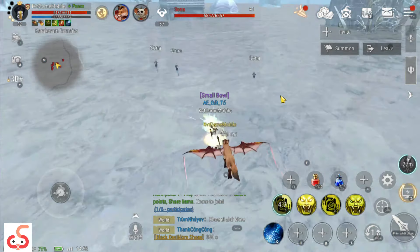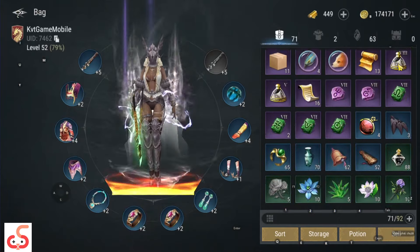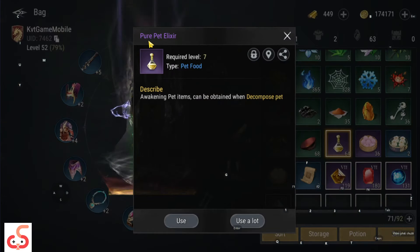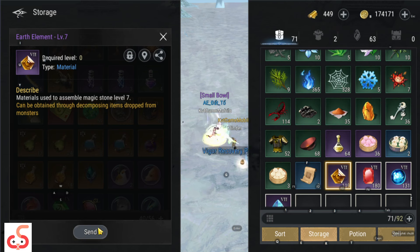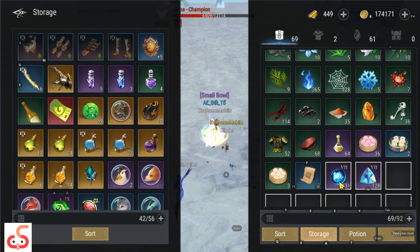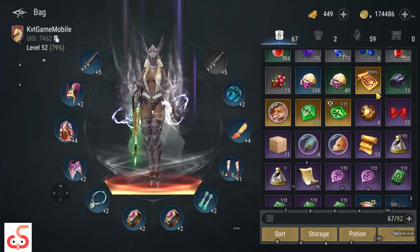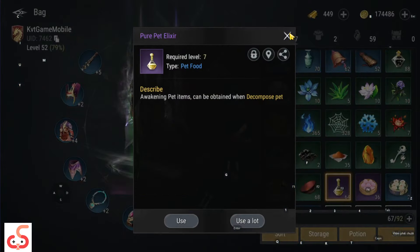Còn cái tính năng bét - một tính năng mà nhiều anh em không biết kiếm ở đâu vì ở đây nó không bán trên shop. Cái này gọi là fullerbets - LCC. Tiếng Anh nó khó đọc. Cái này anh em không ghép được nhưng có thể bán shop được rất nhiều gold. Hiện tại mình đang có 64 cái. Cái này để anh em tẩy bét.